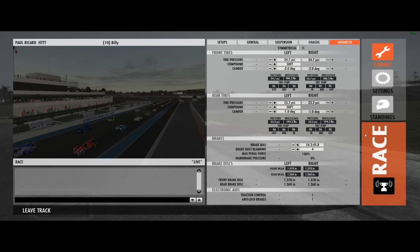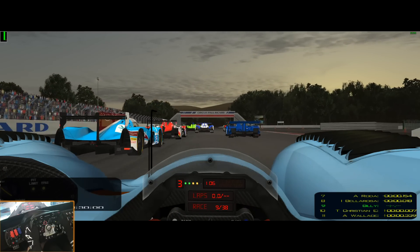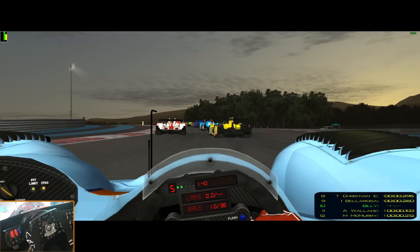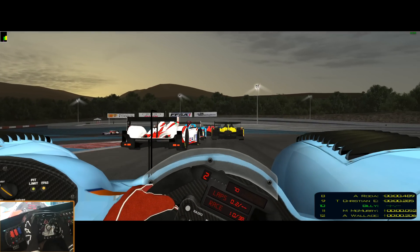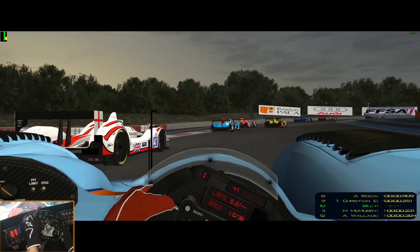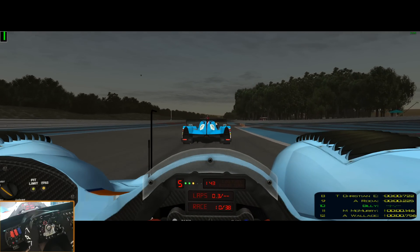Had some problems, had to do a restart — had a big issue in turn one. I tried NVIDIA Inspector and was getting a pretty bad frame rate at the beginning. I took those settings off because I was afraid that was killing the frame rate, but that does not appear to be my issue. It just appears to be a lot going on on the front straightaway with all the cars. At least we made it onto the back straightaway in 10th where we started.